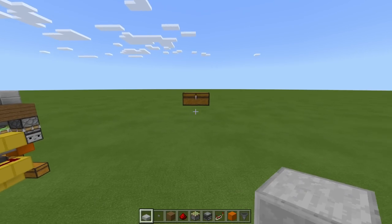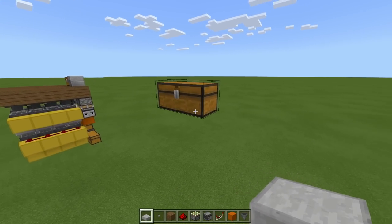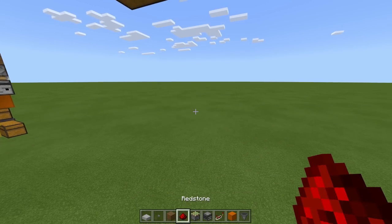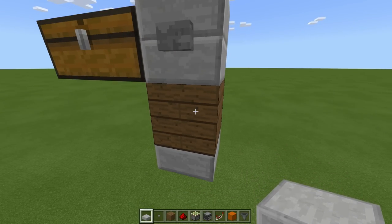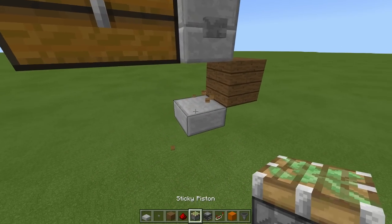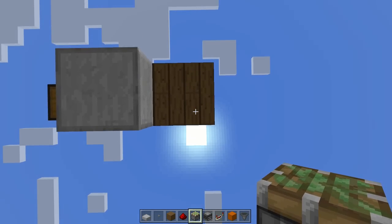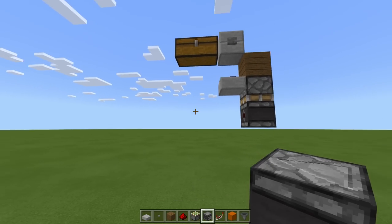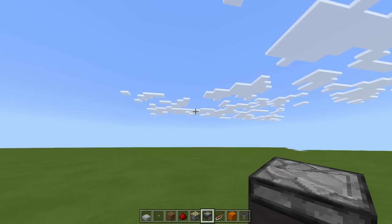To start this build, we need to place down a double chest directly on the floor level, then we need a block next to it with a button on it. Then we need a block down and a slab, then a flooring block here. Remove this block, and on the slab we need some dust. Underneath this block we need a sticky piston facing downward, and then an observer going toward the left - so the dot should be going toward the left and the face should be looking out toward the right.